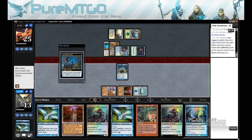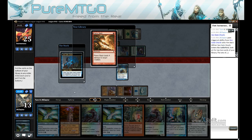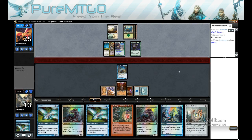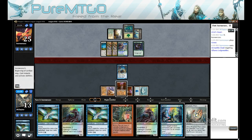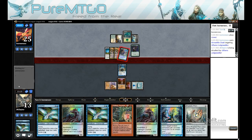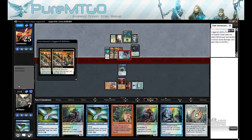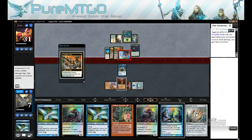Cast a Seagate Oracle. Take Prism. There's another Armadillo Cloak. Alright, we're going to 7. This is not good. We're going to 37. Womp womp.